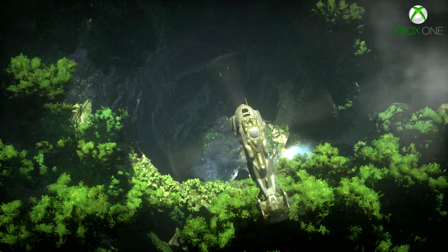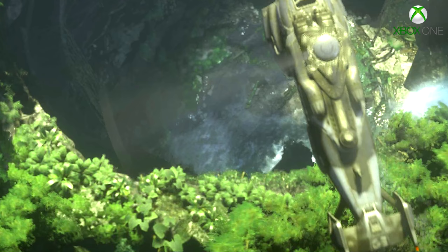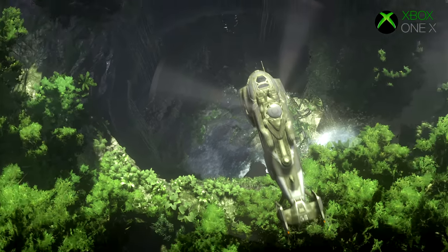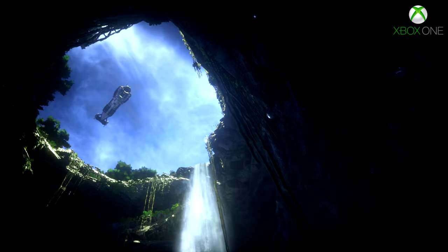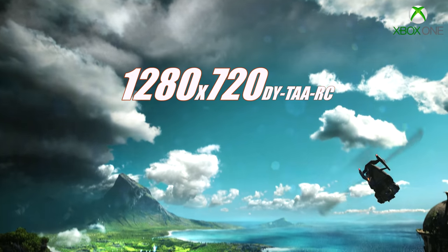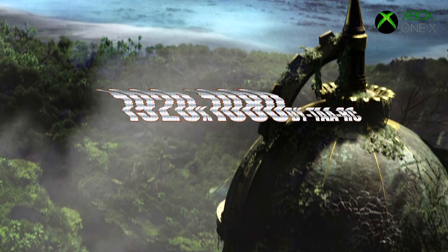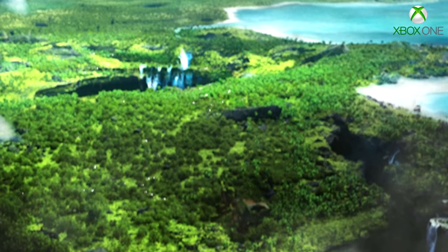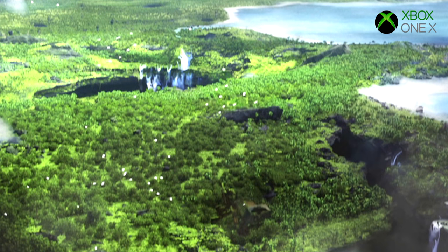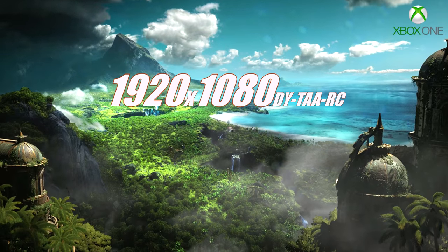Starting with those pesky pixel counts — all versions run the same temporal AA that softens the image but retains coherency of pixel colour between frames. Backing this up, a key addition is Unreal Engine 4's reconstructed buffer that merges the previous frame's data with the current one to improve quality and build up a higher resolution than one single frame allows. On Xbox One S this consistently targets 1920x1080, and the X targets 3840x2160, as does the PC, which helps overall IQ and gives us a variety of pixel counts.